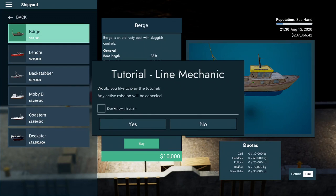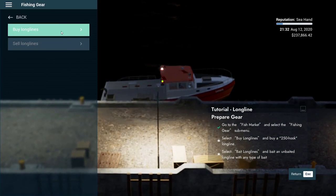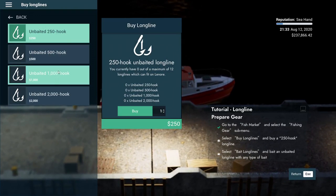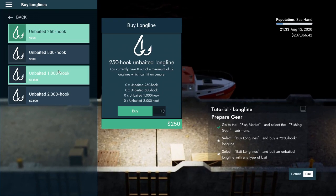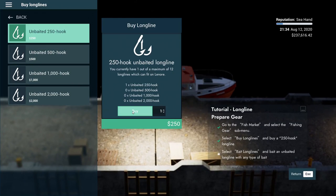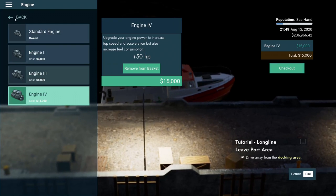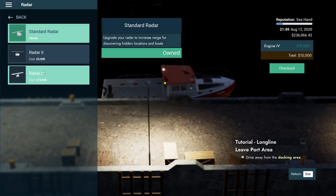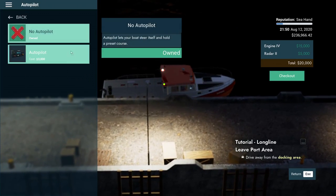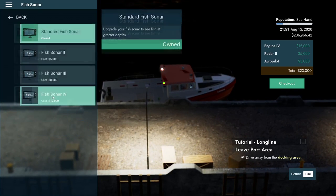The line mechanic tutorial — yes, let's do it. This will teach me how to buy long lines. We kind of know how to do this from the deep lines. Do I get the 2000-hook right away? Actually it's asking me to do a 250-hook first — let's start with that, since we don't really know where the fish are anyway. While we're here let's upgrade: we don't need the best radar anymore since I found most of what I wanted along the coastline, but we'll buy autopilot for 23 grand. We still have lots of money.